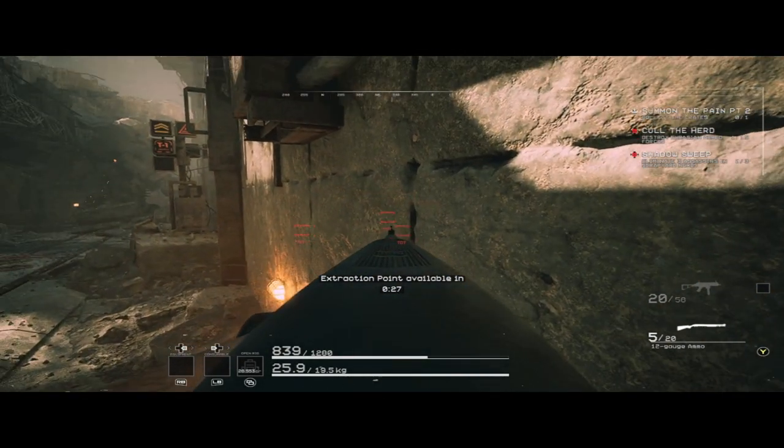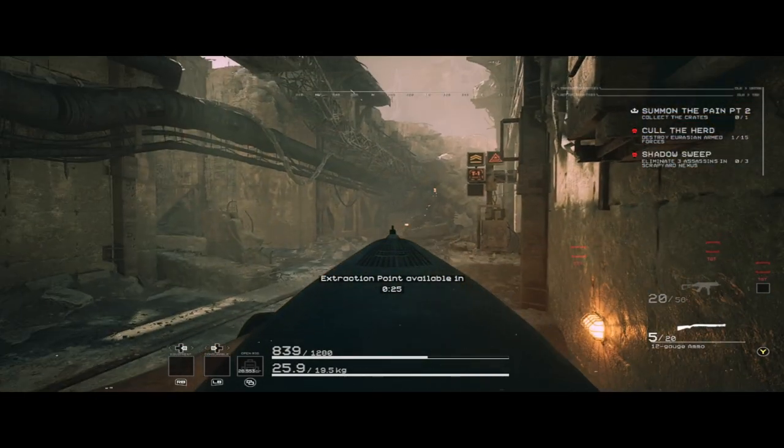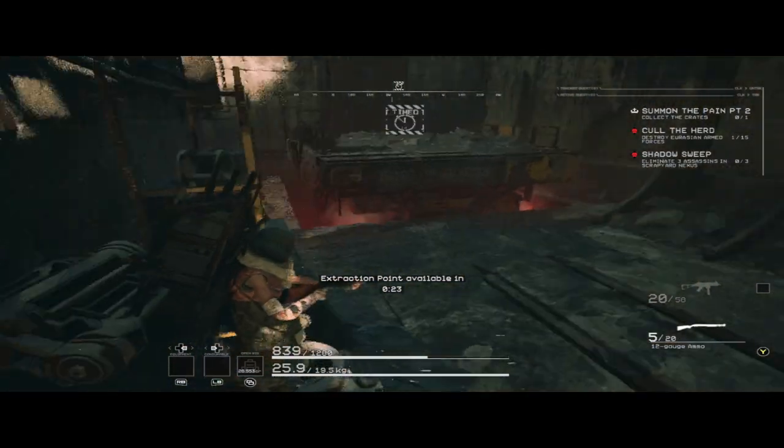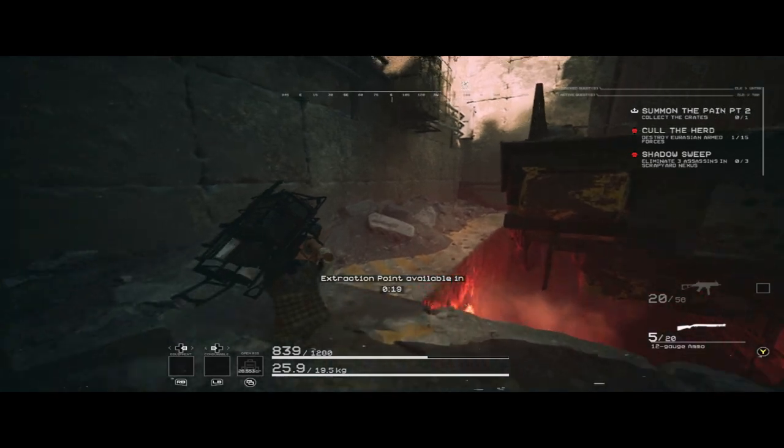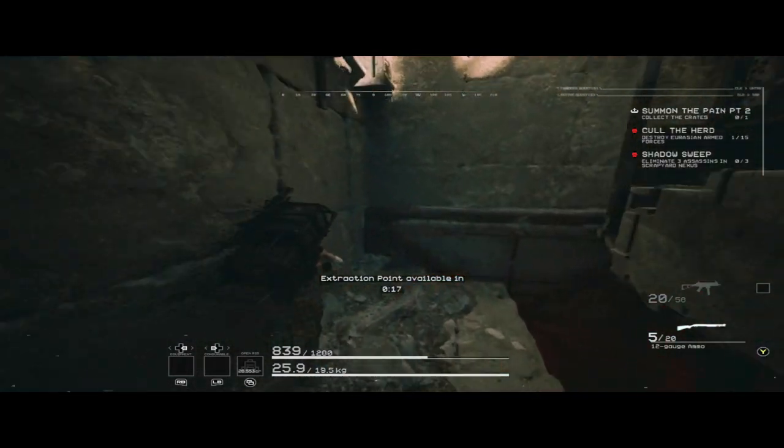So I made a video showing how to extract from Scrapyard Nexus without alerting any enemies. Now I'll show you how to bring every enemy on the entire map straight to you so you can shoot them like fish in a barrel.